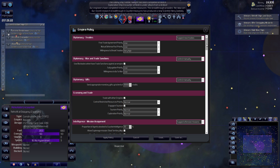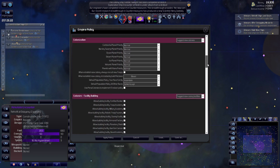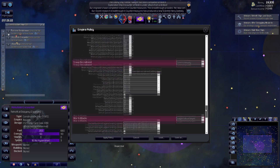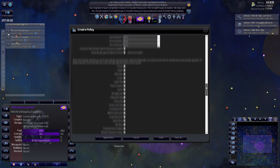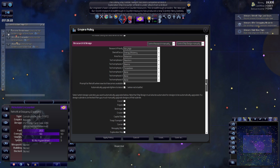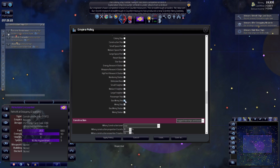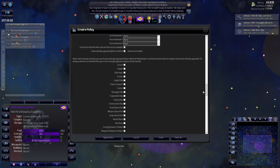I was scrolling down in the wrong area, so be careful - it will grab your cursor and just do its thing. Let me find Research and Design. I don't want to fully automate it, but let's look at Prompt for Retrofit. I've got all these ships chosen. Select which design sub-roles you want automatically upgraded. Ship design must also be automated for designs to be automated. If a design sub-role is unchecked, you must manually upgrade designs of that sub-role.